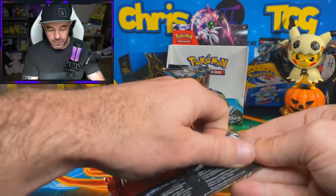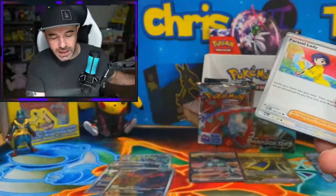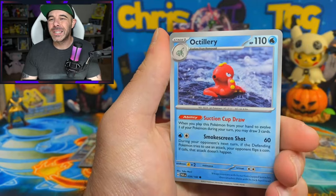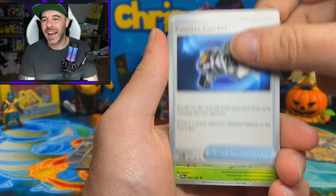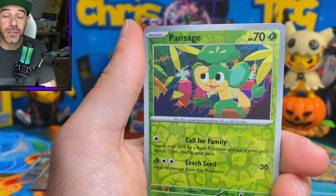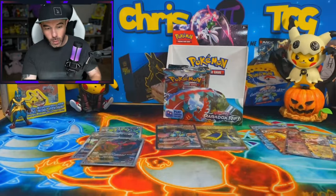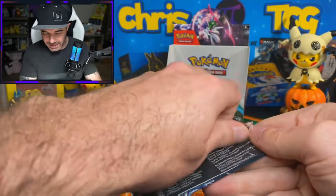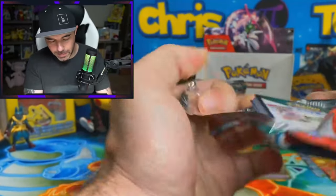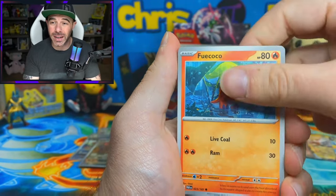Let's see if we can snag a couple of good full arts to go with this. Maybe Parasol Lady or Professor Sada's Vitality would be really nice. We got Porygon 2, Octillery, Golbat, Countercatcher, Masquerain, Ancient Booster Energy Capsule. We have a Reverse Pan Sage, a Chin Power Reverse, and an Altaria EX. So we actually got a total of six regular EXs in here, which is interesting - I don't ever remember getting that many in any of the other Scarlet or Violet boxes.